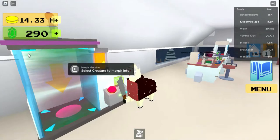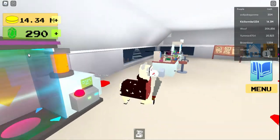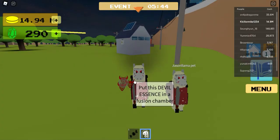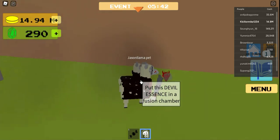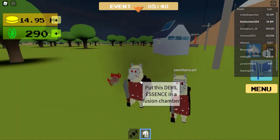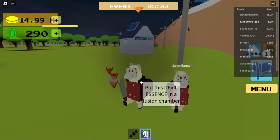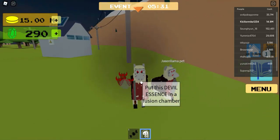That's actually really cool, and I would agree to get that 100%. But yeah, now let's go and do some stuff. Okay guys, we got a devil essence here from the chest, and now we're going to turn it into an abomination, which we want for a reason.